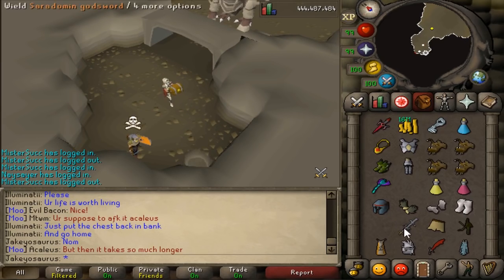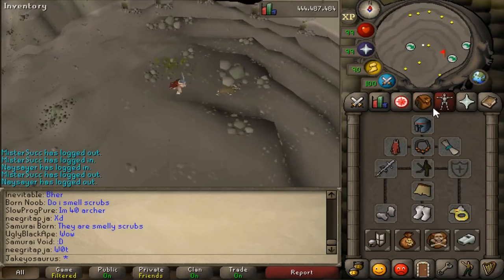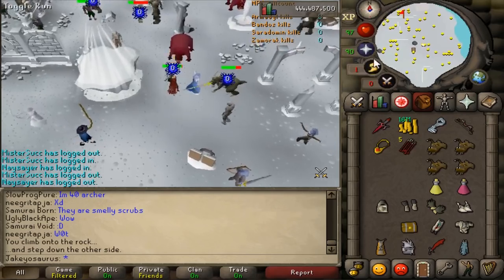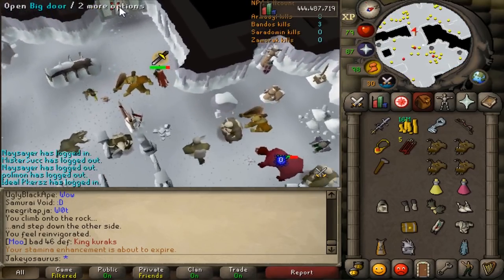And now God Wars Dungeon — look at this gear, I am geared and ready to go. I look like an absolute mess. Look at me going out buying dark posts to show you stuff. Let's run into Bandos real quick — I'm wasting the Ecumenical Key just to show you an update. I'm getting munched. I forgot a hammer!